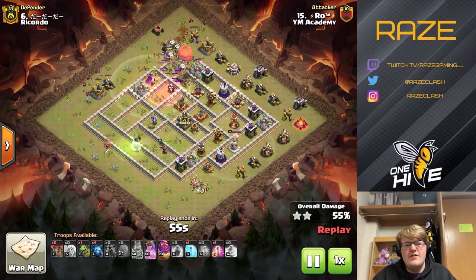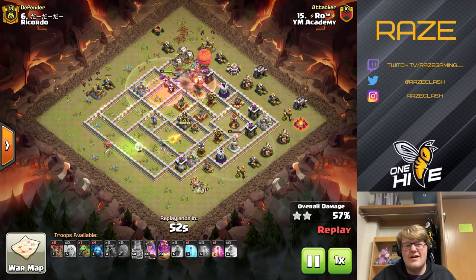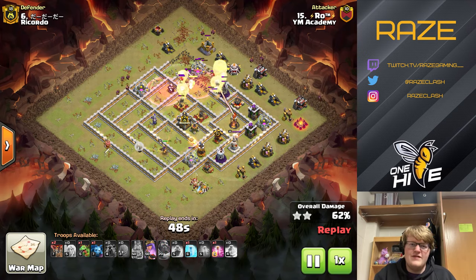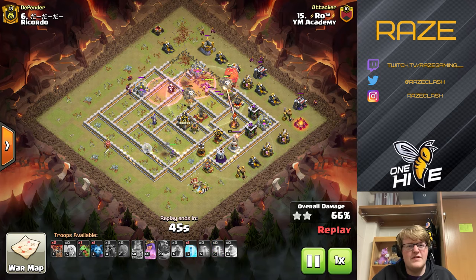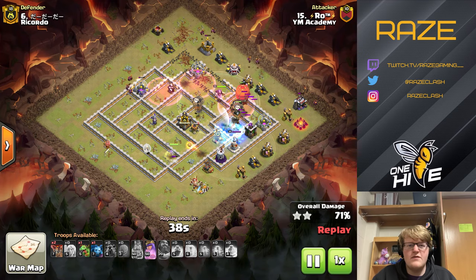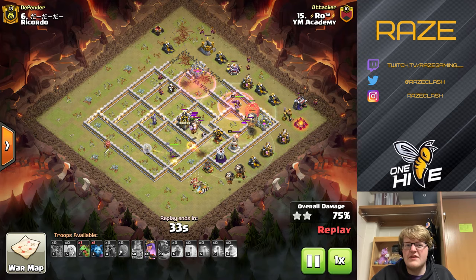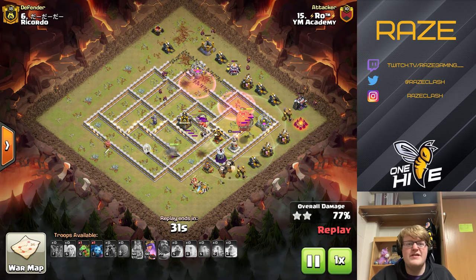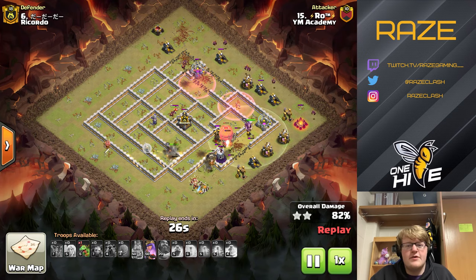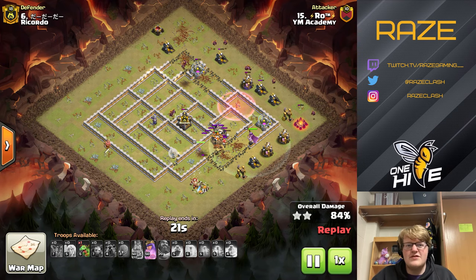Now the lalo comes in — the entire lalo basically comes in from the top along with the air warden and the stone slammer. The stone slammer has loons in it, which helps the loons out on the back side. There's a freeze spell over the air defense and the inferno tower. When building a base, you might want to keep air defenses outside of freeze range along with key defenses like the inferno tower, scattershot, or eagle artillery.